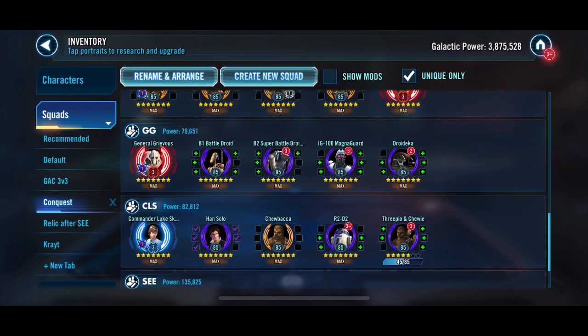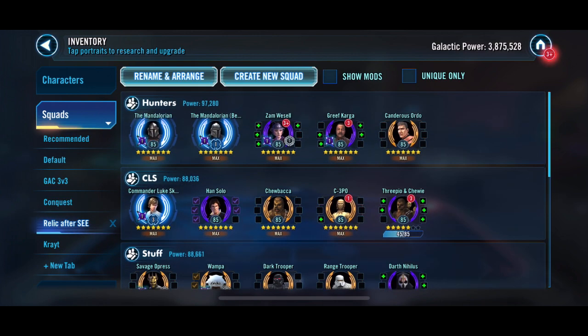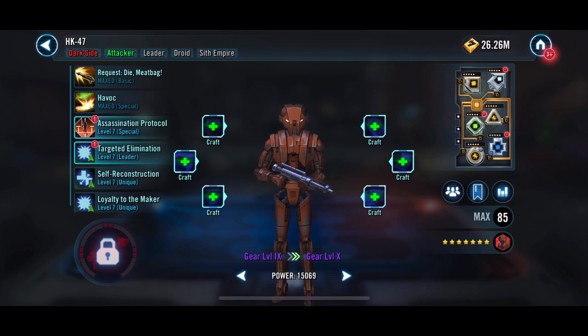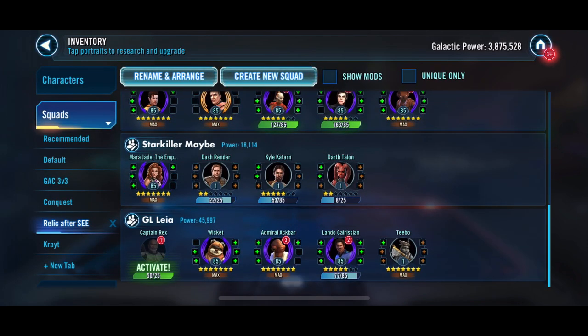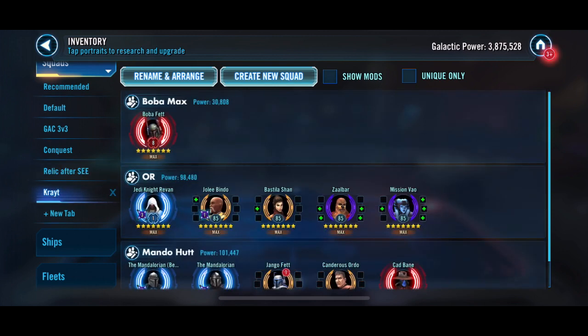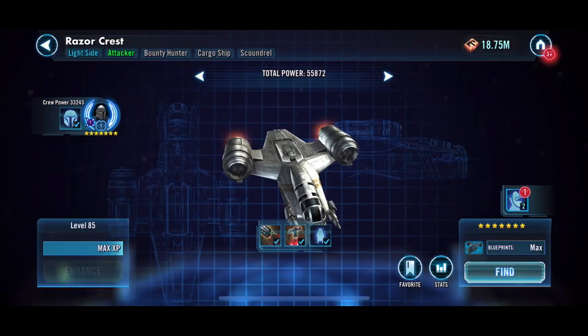If we do go for Starkiller, looking at where we're at and some of the teams I want to build, Starkiller is looking more and more like a solid option that we could go for as we continue to get shards and other things - if we're going to continue to go for Jabba.